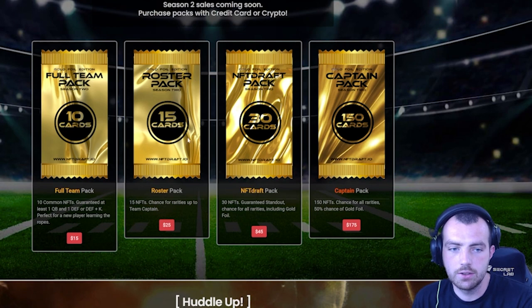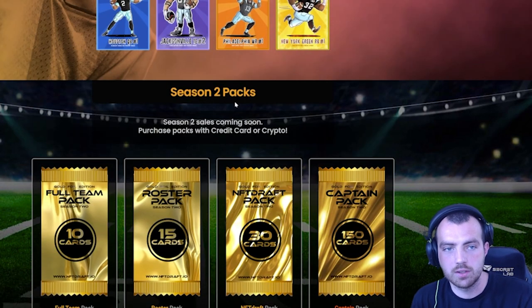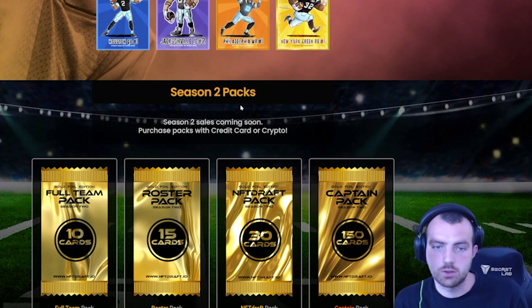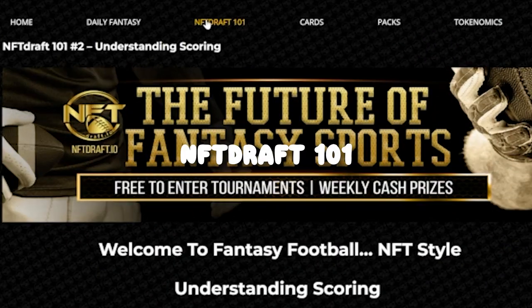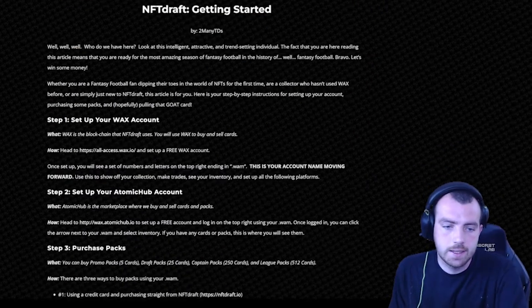Before we get into anything else, we're going to give you a quick rundown on the website — how to use it and how to pick up some cards — then we'll get into the scoring in a bit of detail. The NFT Draft 101 page is the number one place to get all your resources for the game, starting with the 'Getting Started' section.